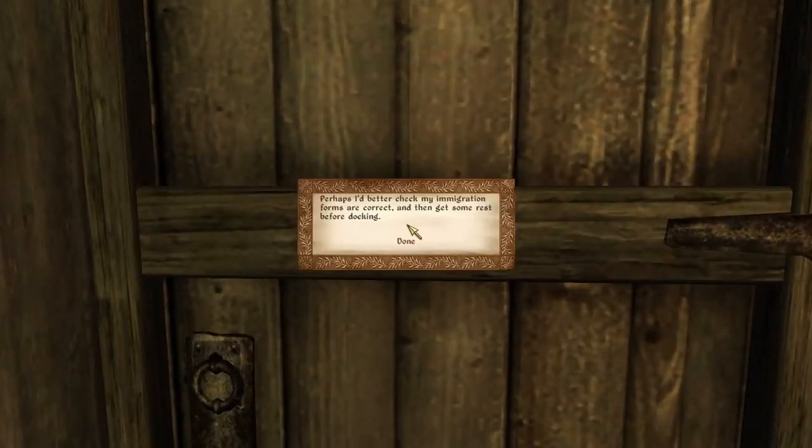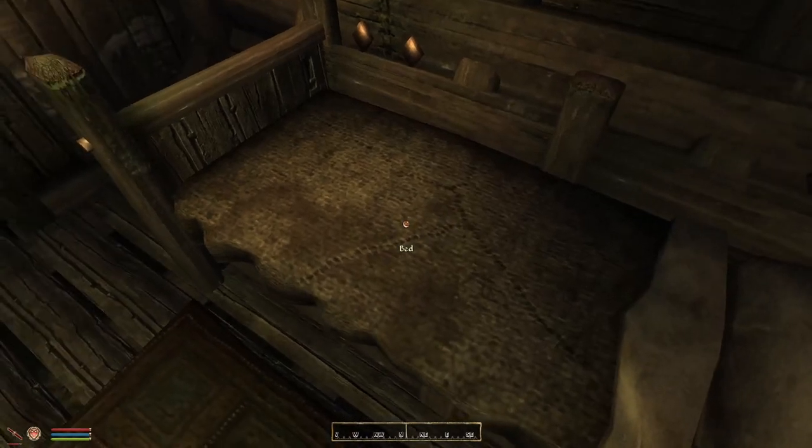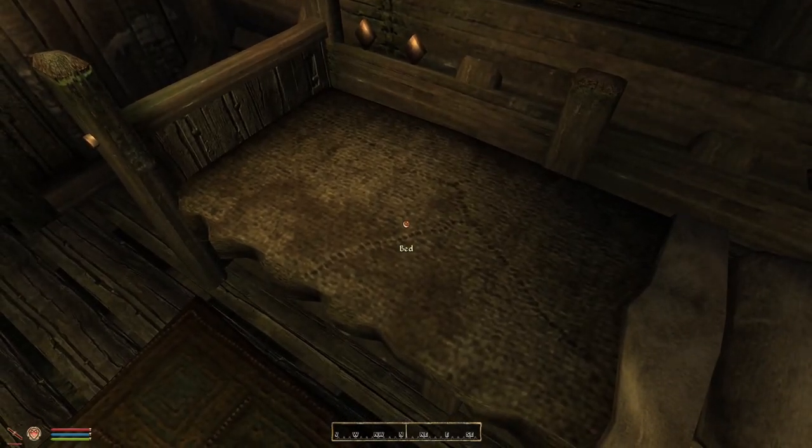Okay, let's try the door again — and it won't let us out. Check the immigration forms and then get some rest, and that's the thing we haven't done. We have a little bunk here in our cabin, so let's sleep and see what happens.